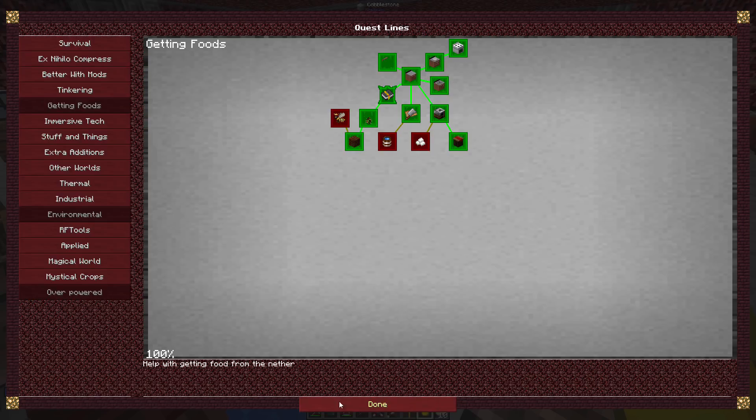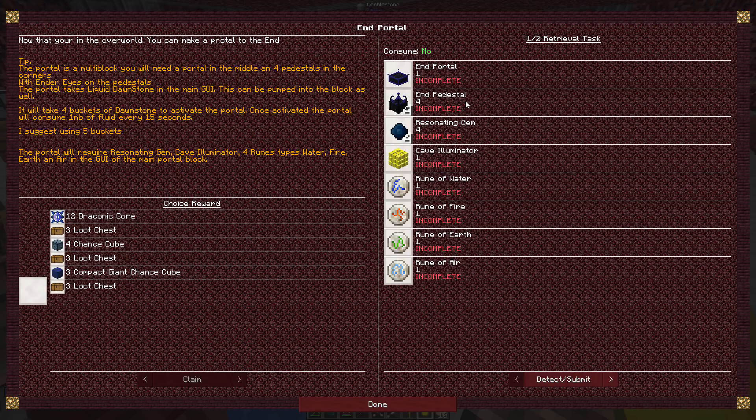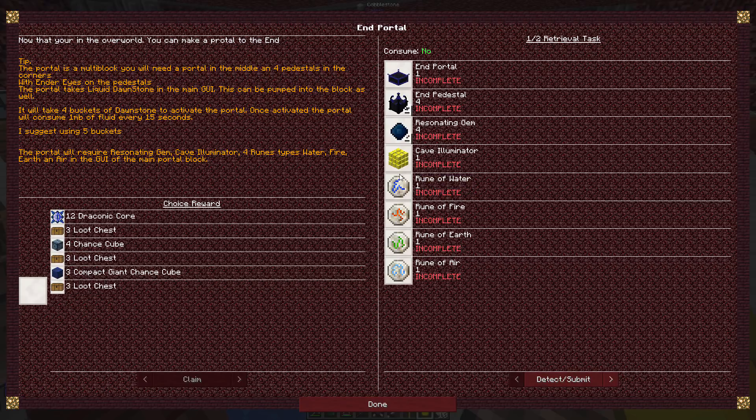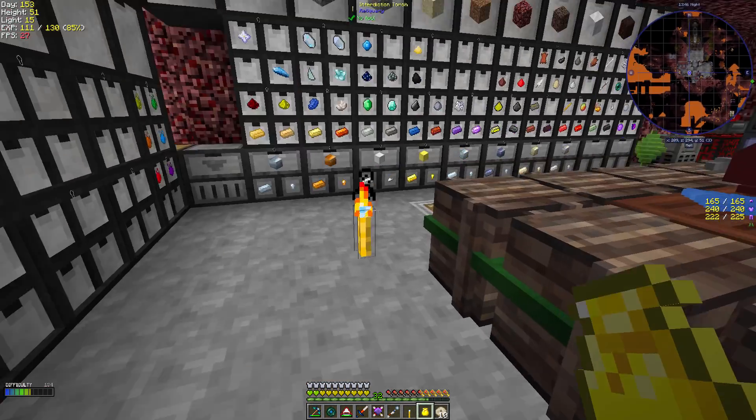Which means we need to go to the end, which means we have a lot of work on our hands. If we look at the quest to go to other worlds - for the end portal, we need an end portal and end pedestal, very similar to as we did to go to the overworld. We need some stuff for astral sorcery. This resin gem will require us to do some multi-blocks. The cave eliminator we can do right now. We need to get some runes from Botania - I think we're about set up to do that. Then we need molten dawnstone, probably five buckets worth. That means we need to get into embers. I think today we'll start with Botania and craft the end portal pedestal, and maybe move into astral sorcery.